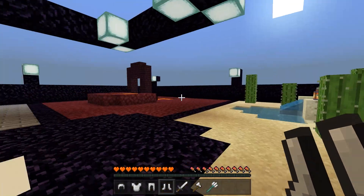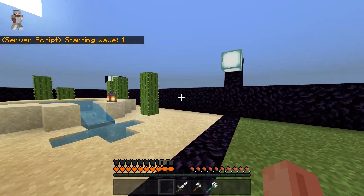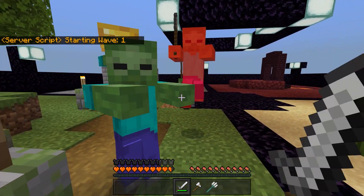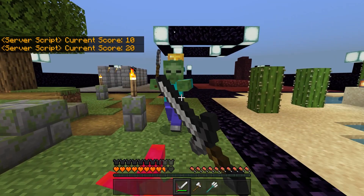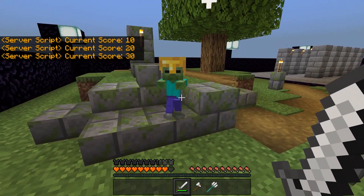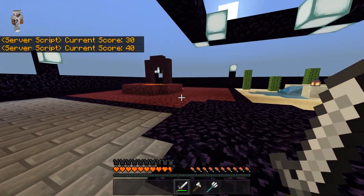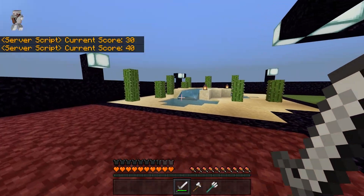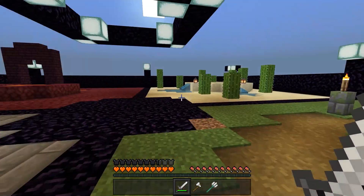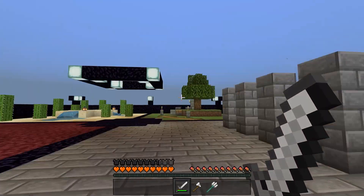When you first get into here, of course it is going to ask you to kill the chicken. But then it will give you a bunch of stuff when you kill the chicken and you can start attacking the mobs. This one is actually one of my favorite examples — it's just really simple but it's still really fun. Just having a bunch of mobs coming after you and you have to get points by killing them. Each wave is going to get harder as it goes on. Right now our current score is 40.